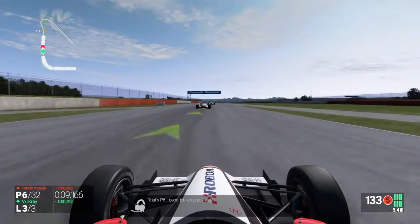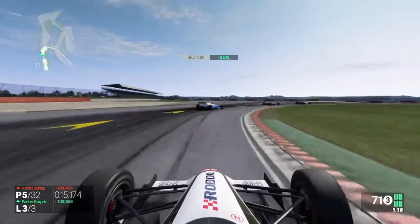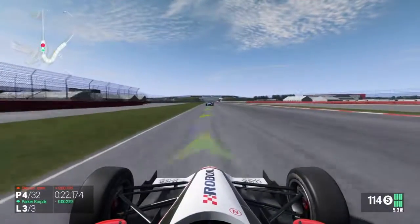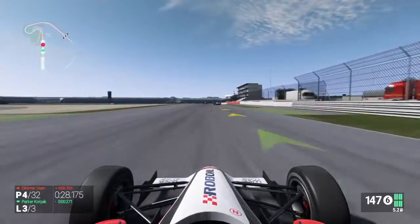Heading towards Maggots and Beckets, which then takes us on to the long straight — I forget what it's called. We take a double dive bomb here — double overtake — now up to 4th. This is it then, the last few corners. There are three cars in front of us. Can we take the win? The tension is getting unbearable here as we're heading towards the end of the lap.